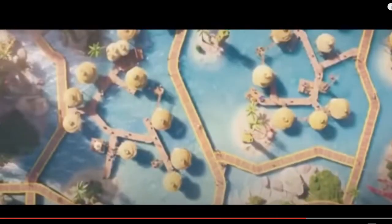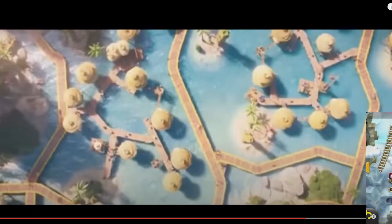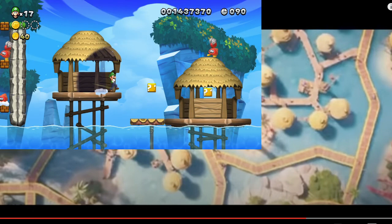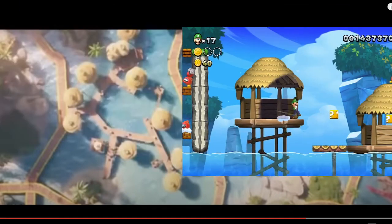Then this here looks like beaches and huts, very similar to those in New Super Mario Bros. U. Huts were a big part of that game — you'd see them and kind of go around them. And that really looked like it here, as you'll see — look kind of similar.